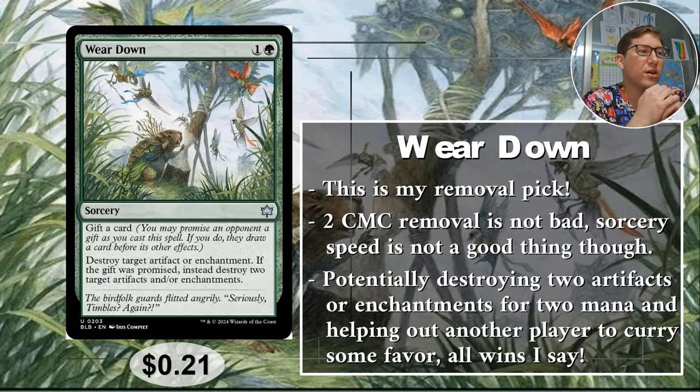Number four: Wear Down. This is my pick. It's only two CMC. You gift a card — you may let an opponent draw a card. Remember, they do get to draw the card before the other effects take place, which is super weird. Apparently that means they could draw a counter spell and use it to counter the spell you're casting. But anyway, destroy target artifact or enchantment for two — not bad. If the gift was promised instead, destroy two artifacts and/or enchantments. Two removal for two mana.